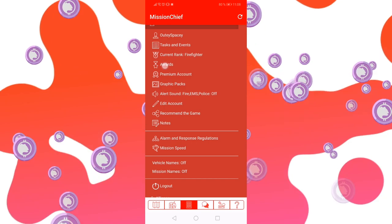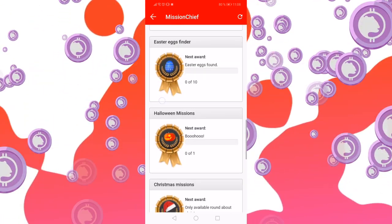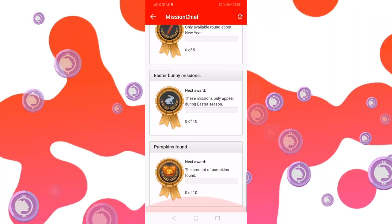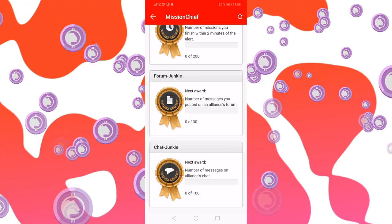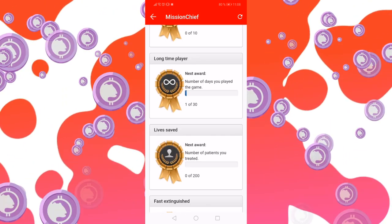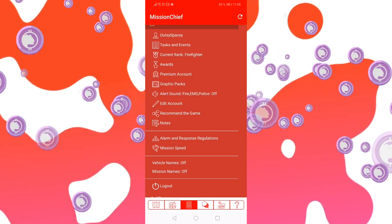Next are awards for performing all kinds of tasks in the game. Some could be special stuff like seasonal missions and special events. There are also social interactions that are rewarded — the fastest, the longest, all kinds of things — and they're pretty achievable, they're not impossible.